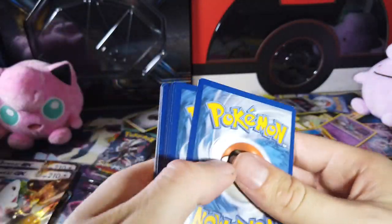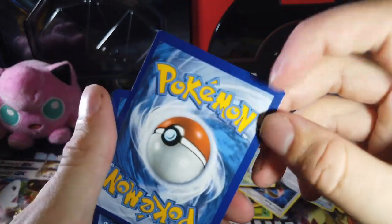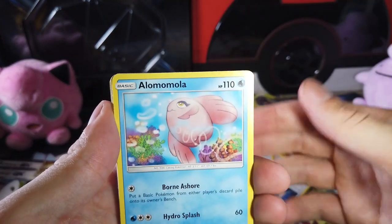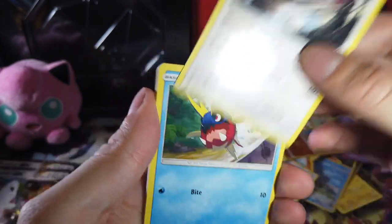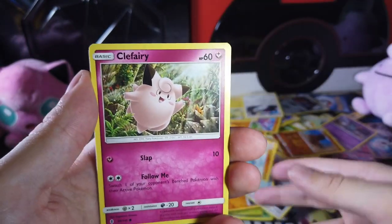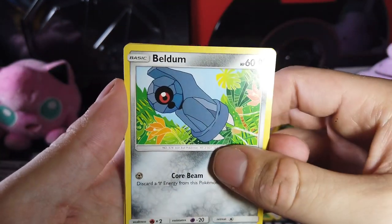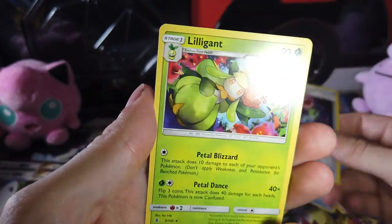There is a code, and that's three cards to the front, and that's a Fairy energy. Choice Band. What is that — some seductive fish? Bewear again — very fitting. Carvanha. Barboach — those two back to back. Clefairy — the poor man's Pikachu. Tentacool. Beldum, little rocket ship. Energy Recycler, Reverse Holographic. And at the end — why did I have so many plants that look like girls?